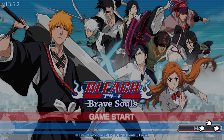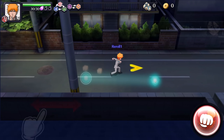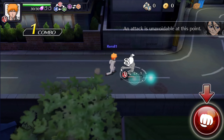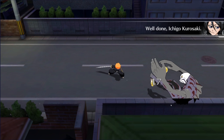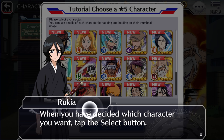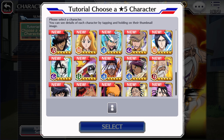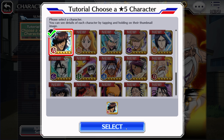Once you do, you will have to go through the tutorial. The tutorial itself isn't very long — essentially, you will complete one very short quest where you go against Fishbone D, defeat him, then be taken to the summon screen where you can pick an OG character. Most of these characters are very outdated and you'll never use them outside of getting the orbs. The character I recommend picking is Chad.